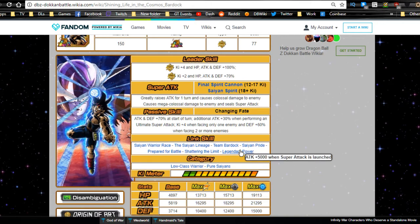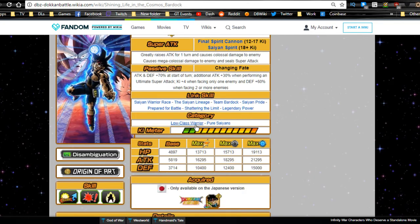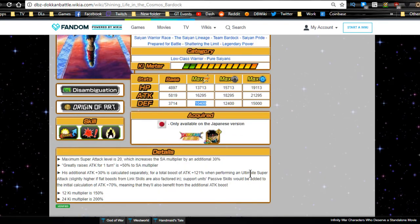Other than Legendary Power — which is still decent — he doesn't have any other percentage attack buffs. His categories remain low class warrior and pure Saiyans. Max stats are HP 13,713, ATK 16,295, DEF 10,400. They didn't do him dirty on attack stats though — they're really nice even for an LR. Max base dupe system: HP 15,713, ATK 18,295, DEF 12,400. Fully unlocked: HP 19,113, ATK 21,295, DEF 15,000 flat.